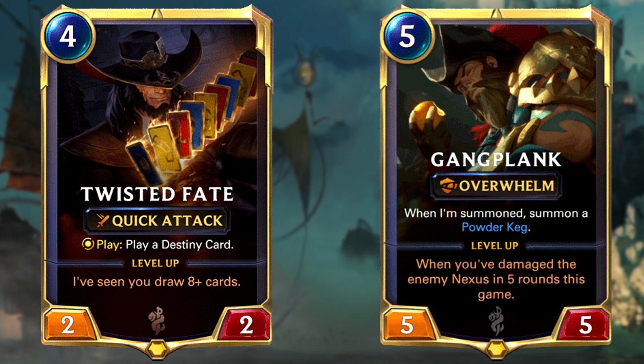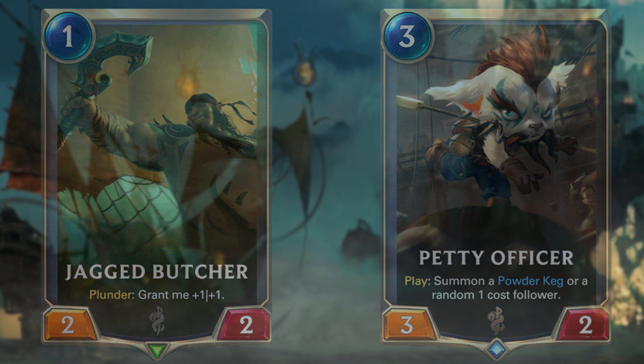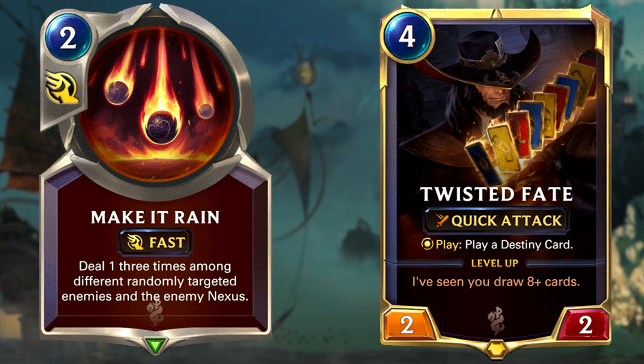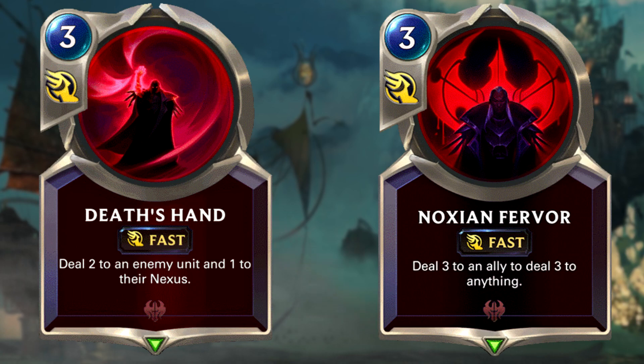Aggros such as Pirate Aggro or combo decks, which we'll see later on, so it's actually very viable in today's meta. The deck has a lot of ways to counter multiple archetypes, either dealing damage early on or challenging the board against aggressive decks with units such as Jagged Butcher and Petty Officer. Against aggro in particular, you'll have lots of ways to nuke their board with AoE such as Make It Rain and Twisted Fate's red card. You'll also have lots of options for dealing damage to single threats with removals such as Death's Hand or Noxian Fervor. All those removals deal extra damage to the Nexus, so that's why this deck can shift into burn mode against control.